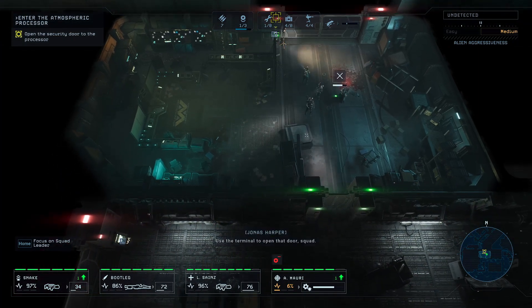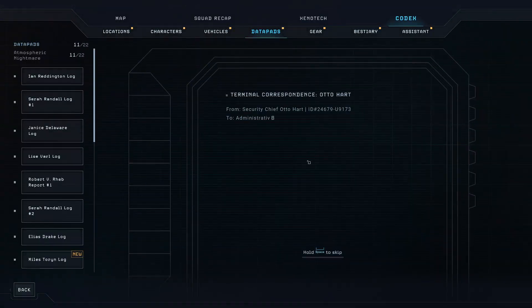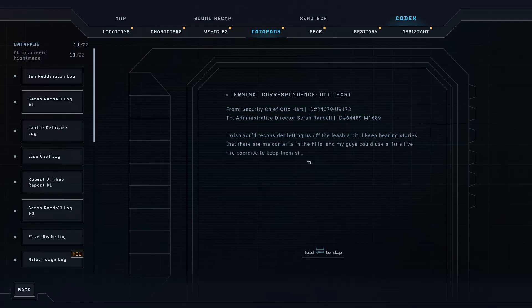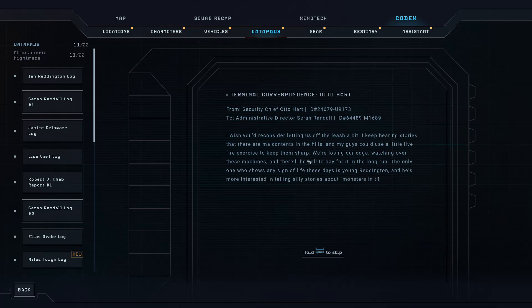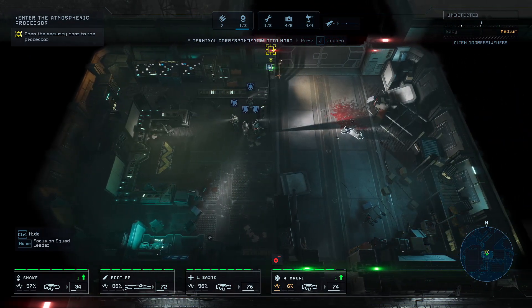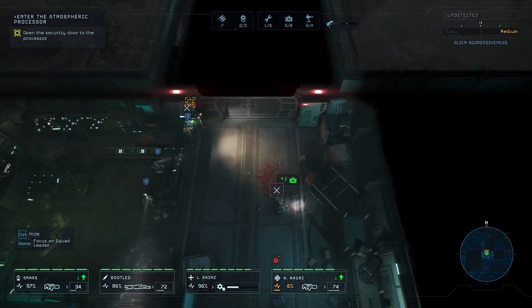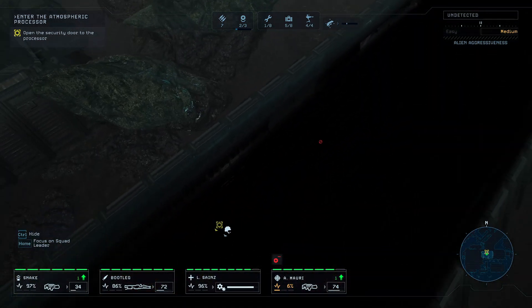I found something — looks like a dead... Use the terminal to open that door, squad. Security Chief Otto Hart to Administrative Director Sarah Randall: 'I wish you would reconsider letting us off the leash. My guys could use a little live fire exercise to keep them sharp — we're losing our edge watching all these machines. The only one who shows any sign of life is young Reddington, and he's more interested in telling silly stories about monsters in the dark.' They don't believe that he's seen aliens. We can't go through there — it's too close range, he'll be alerted before we can take him out.